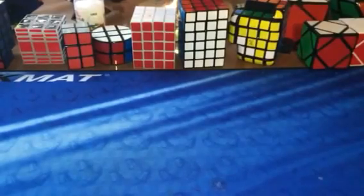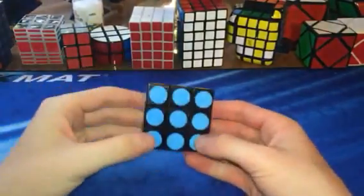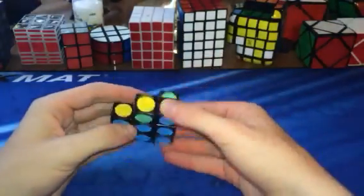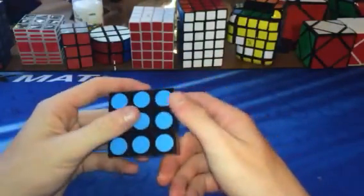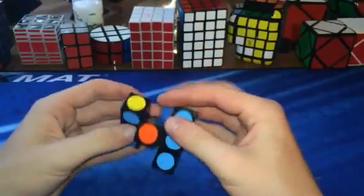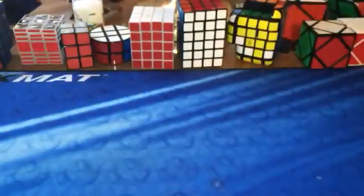Now going into cuboids. First cuboid is a three by three by one — a super floppy cube. I forget what company it's by, I think it's by Lan Lan or something. It shape shifts and that's whatever you really want to do. It's just a fun puzzle to solve.